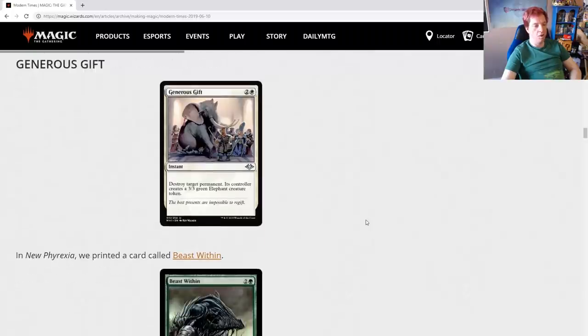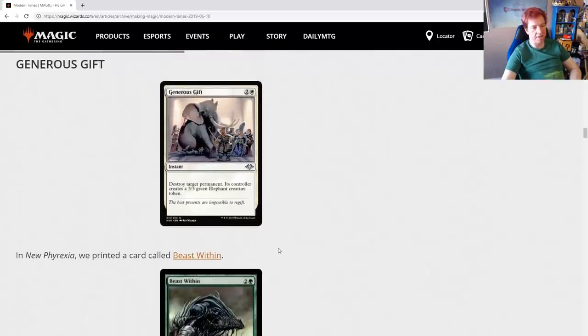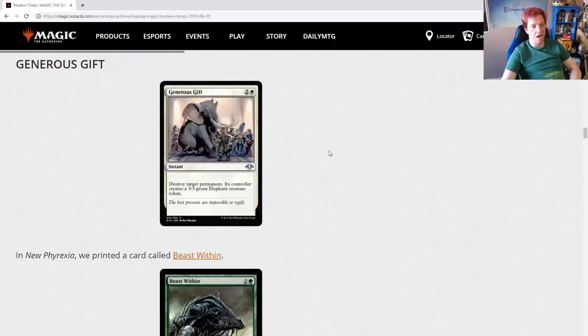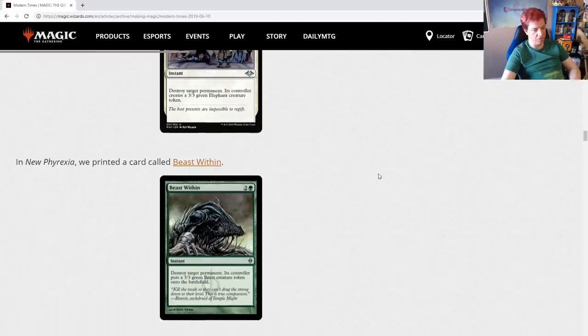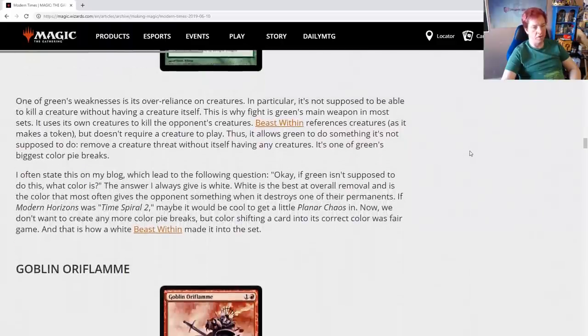Generous Gift. In New Phyrexia, they printed Beast Within — these are essentially the same card with different casting costs. Both cost one mana of their color and two colorless, both are instants that destroy target permanent, and the controller of that permanent gets a 3/3 creature token — an elephant for Generous Gift, a beast for Beast Within. One of Green's weaknesses is its over-reliance on creatures; it's not supposed to be able to kill a creature without having a creature itself. This is why Fight is Green's main weapon. Beast Within references creatures by making a token, but it doesn't require creature play, allowing Green to remove a creature threat without having any creature of its own — one of Green's biggest color pie breaks.